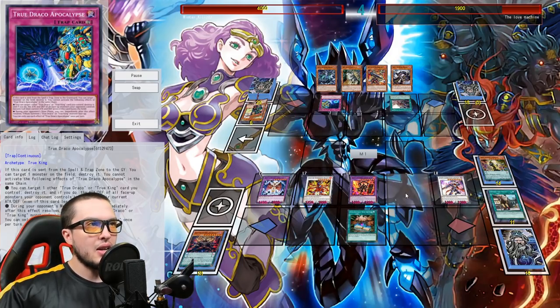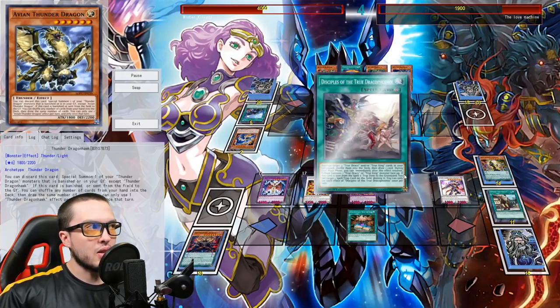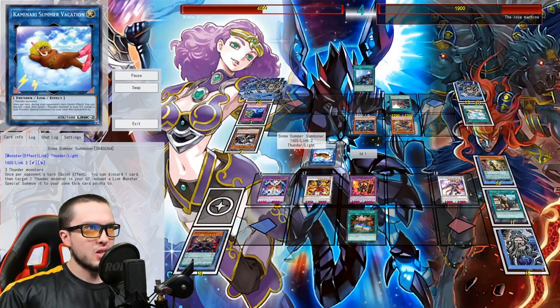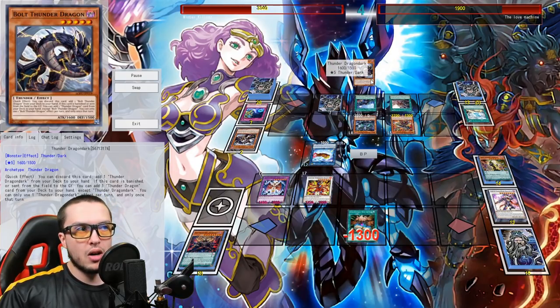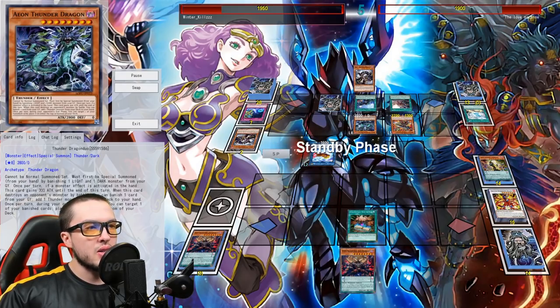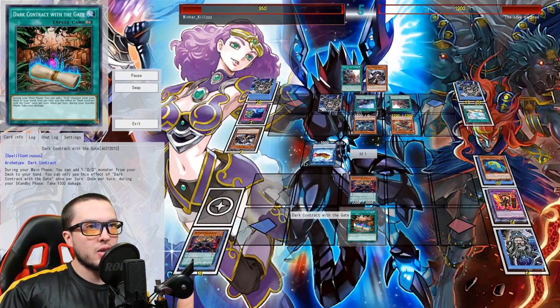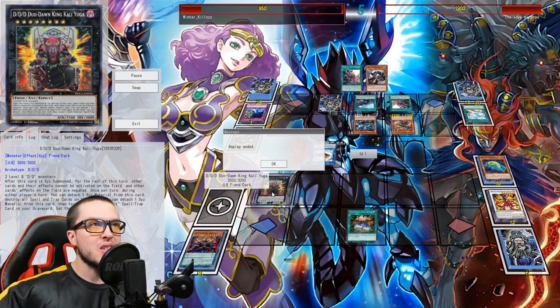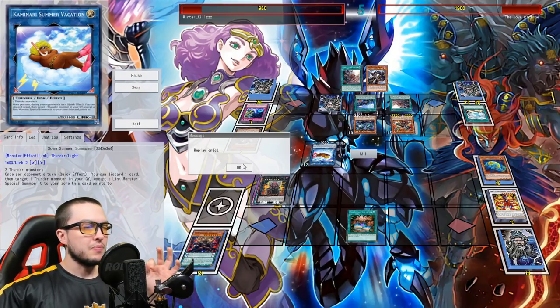He uses Apocalypse's effect since I can't negate, making it easy for him to get over stuff. He brings out Thunder Dragon Hawk, uses the tribute summon effect, then uses Thunder Dragon Fusion for Titan but links it off into Somer Summoner — an interesting choice. Using Heritage draws two, including Return and another Thunder Dragon Dark, then clears the entire field. But I still have a Dark Contract with enough life points. I use Swirl to bring out Ragnarok, Ragnarok brings out Executive Gangas, then into Kalyuga to negate everything and run over Somer Summoner for game.